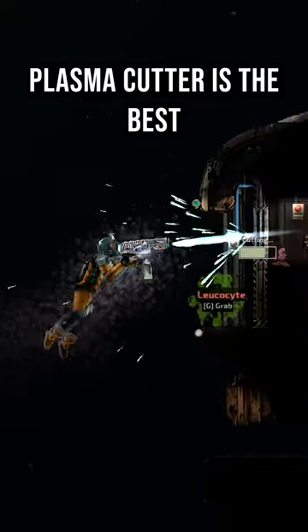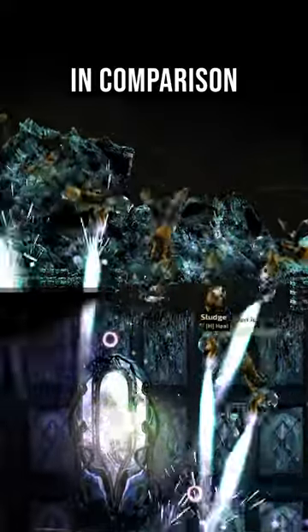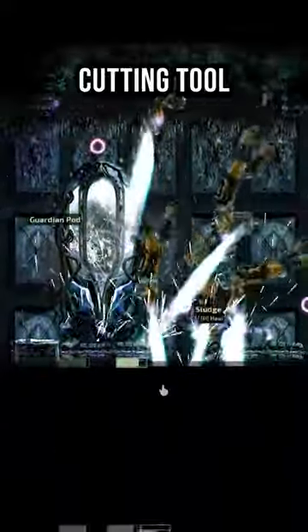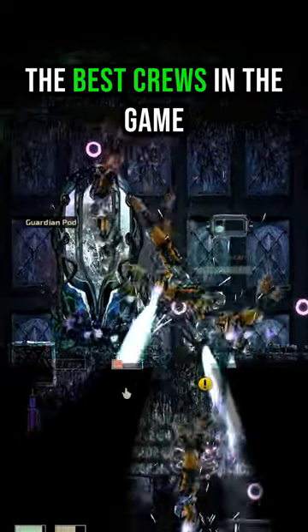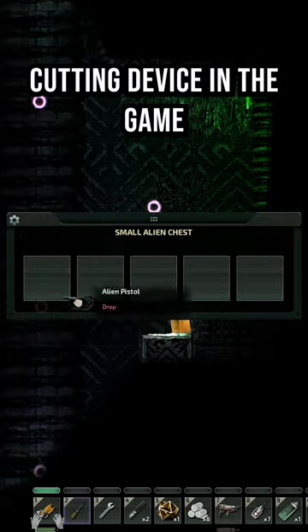The Masterwork Plasma Cutter is the best cutting tool in Barotrauma. Wrong. It is a child's toy in comparison to the professional cutting tool only used by the best crews in the game. The ancient weapon, only found in the alien ruins, is the best cutting device in the game.